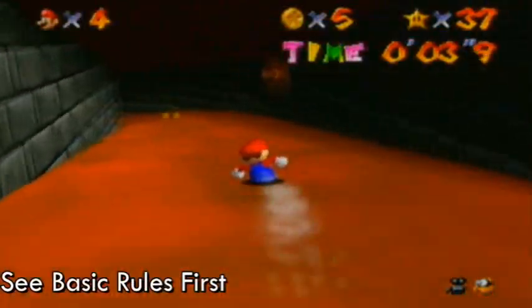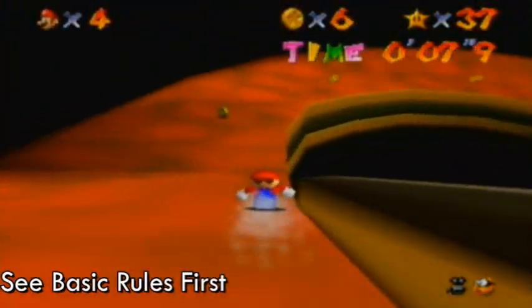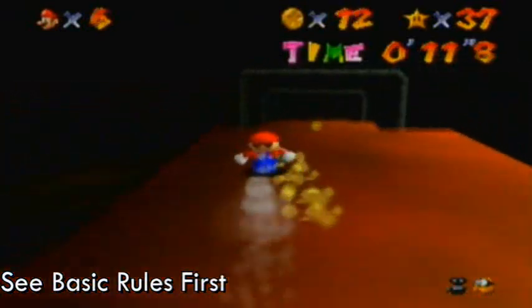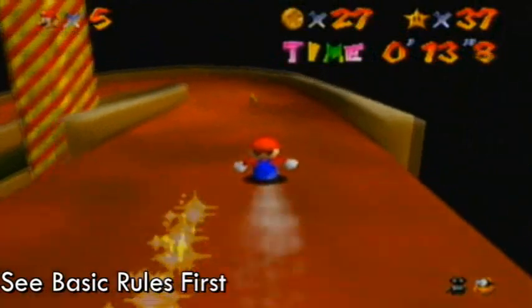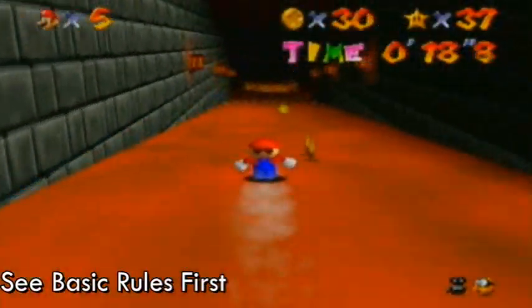What I mean by no shortcuts is that you're not allowed to, like, fall off the edge and land on another section of the slide or something. So, if you do that, even on accident, you are not allowed to put that as a response. You have to do it again.